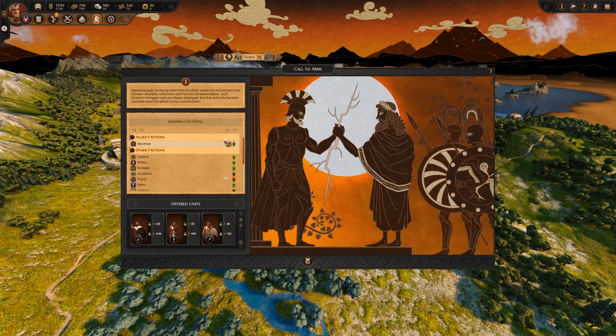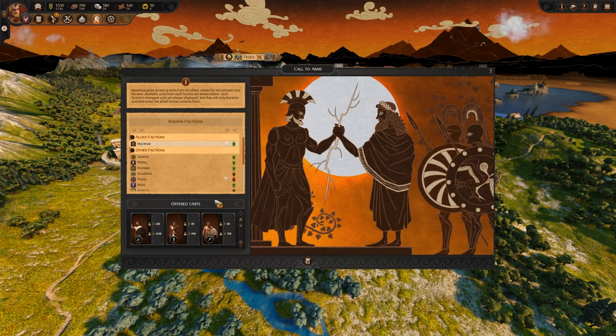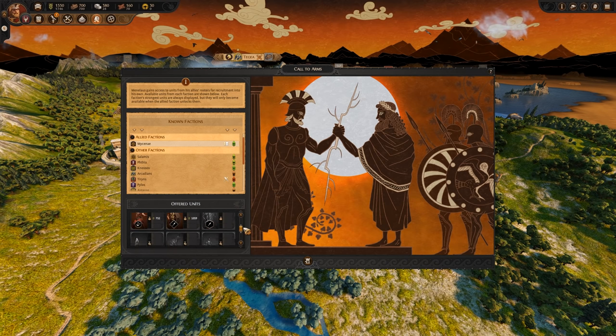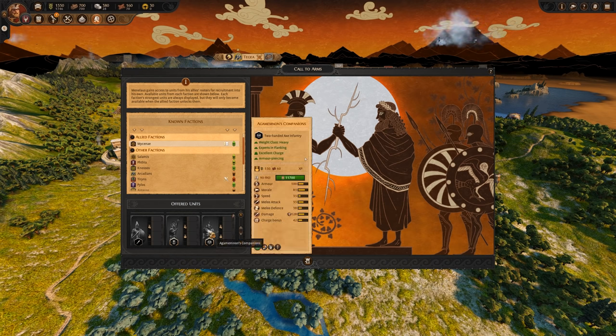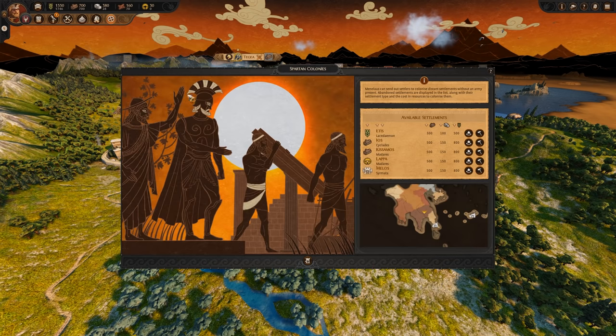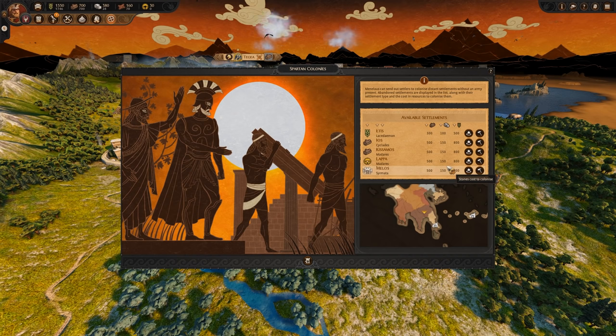Call to Arms allows Menelaus to recruit unique units from across the Aegean. By simply making a defensive or military alliance with another faction, Menelaus can recruit any units that said faction has at their disposal. Keep in mind that although you can see every faction's strongest units, you can only recruit them if the parent faction has unlocked them. This mechanic plays very well into the large Spartan Empire that Menelaus can grow, utilizing the Spartan Colonies mechanic. Sparta has the unique ability to send colonists to any discovered and abandoned settlement on the map. For a fee, Menelaus can spend food, stone, and wood to send colonists abroad to make these abandoned cities into settlements of his own, growing his reach throughout the Aegean. The further the settlement is from the Empire, the more resources this will cost.